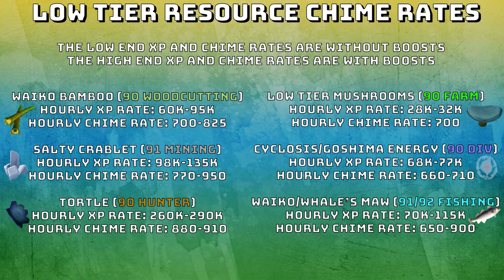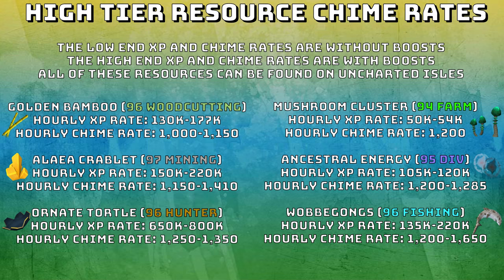Let's move on to the high tier resources. The low end XP and chime rates are without boosts, and the high end rates will be with boosts like familiars, etc. All of these resources can be found on Uncharted Isles. First up, the golden bamboo that requires 96 woodcutting gives an hourly XP rate of 130,000 to 177,000, and an hourly chime rate of 1,000 to 1,150. The alea crablets require 97 mining with an hourly XP rate of 150,000 to 220,000 — really good for mining, this is how I got 120 mining. The hourly chime rate is 1,150 to 1,410.